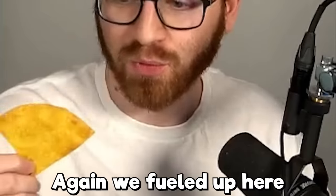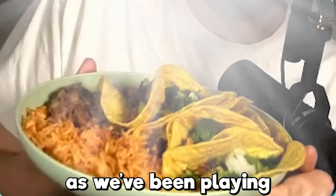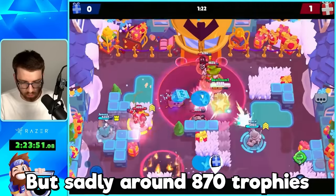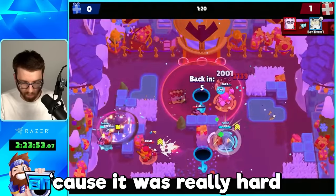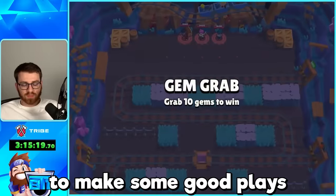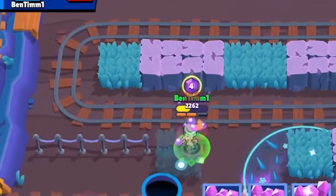Around 807 trophies we began to struggle because it was really hard to hit Gray's shots. So we switched to Gem Grab and were able to make some good plays with Gray again. Bam, there we go - a few games away from the next milestone.